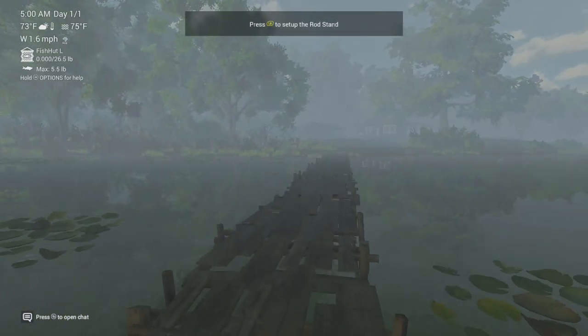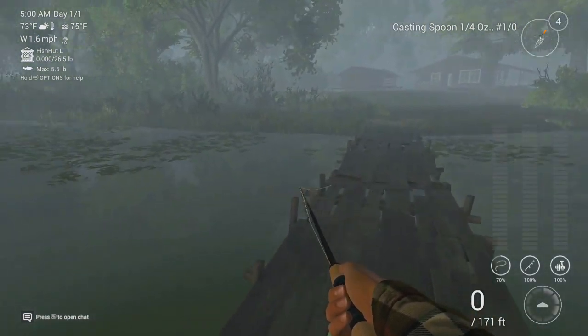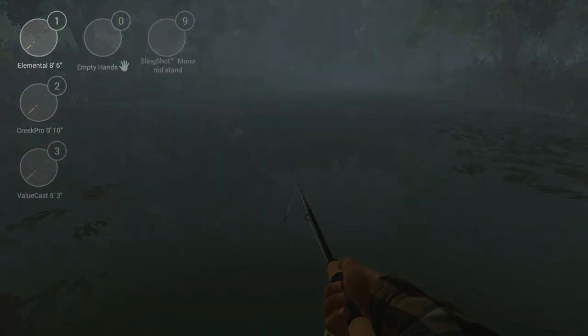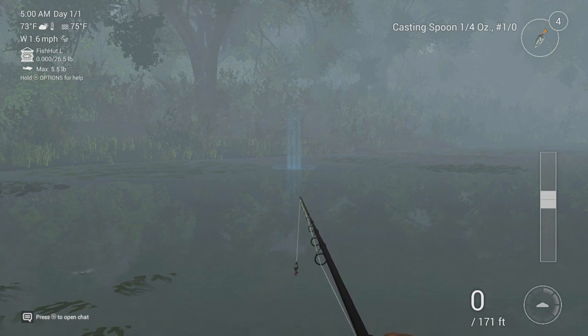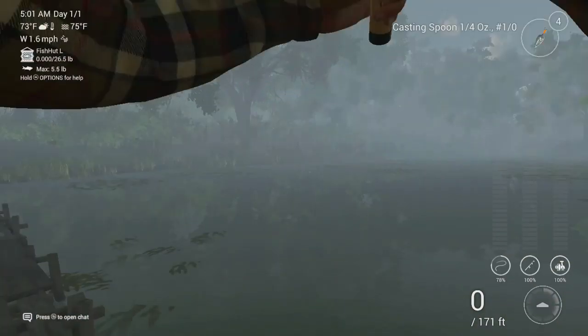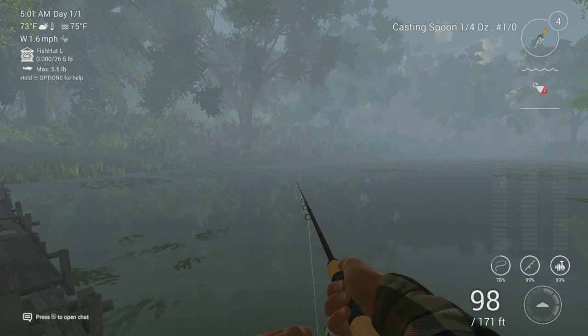We're at the lake. If we go on to this little bridge, I like to stand about here. Double-checking — we do have the Elemental equipped. I like casting in between these lily pads. If you press your left trigger you can guide your cast. I've got my reel set on speed 1, which you can do by up and down on the D-pad. I usually do twitching, which I'll show you that technique.